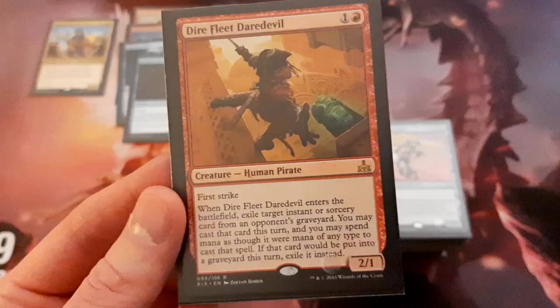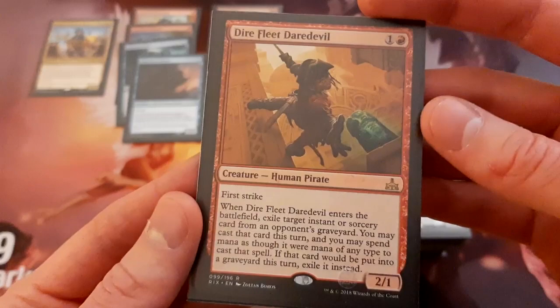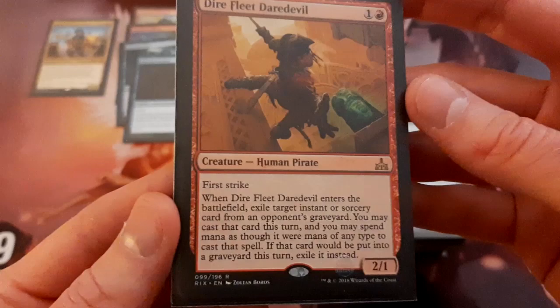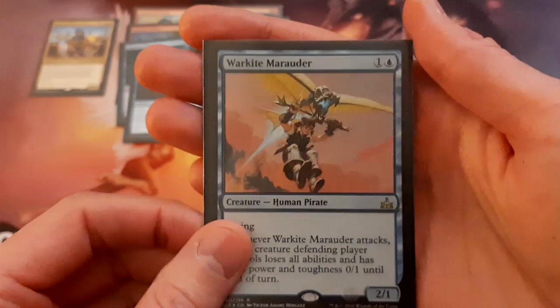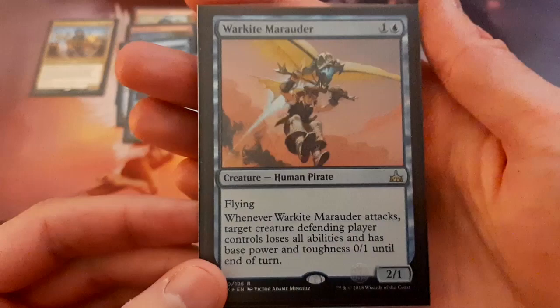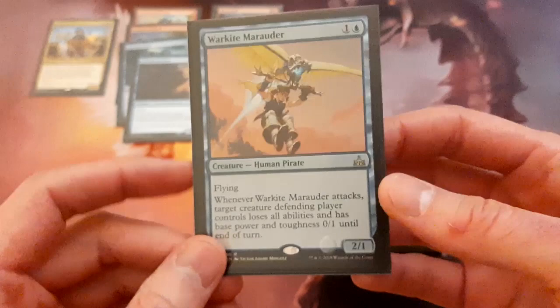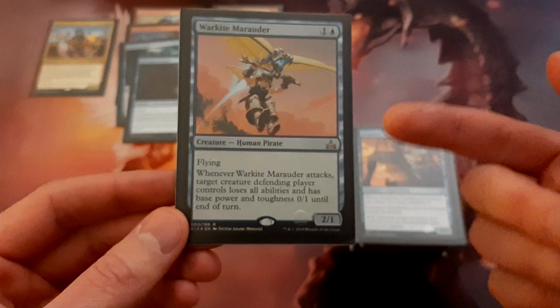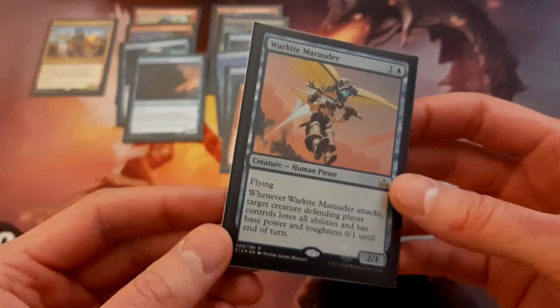Direfleet Daredevil — a good cheap pirate that saw a little bit of play in Standard. It's a 2/1 with First Strike, and it's similar to Snapcaster Mage where you get to play a card out of the graveyard — when it enters the battlefield, you can exile an instant or sorcery from an opponent's graveyard and cast that card this turn. War-Wing Marauder is another cheap, evasive pirate with a useful ability: when it attacks, a target creature the defending player controls loses all abilities and has base power/toughness 0/1 till end of turn. That can really help you get through with the three pirates you need, because if an opponent blocks one of your pirates you won't trigger Beckett Brass. Even if they have Deathtouch or Indestructible, they just lose those abilities.